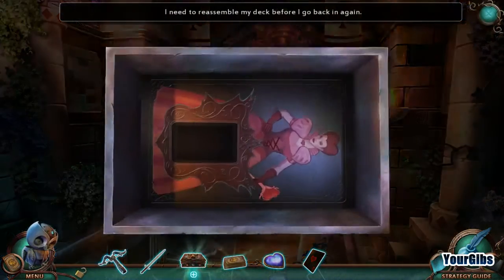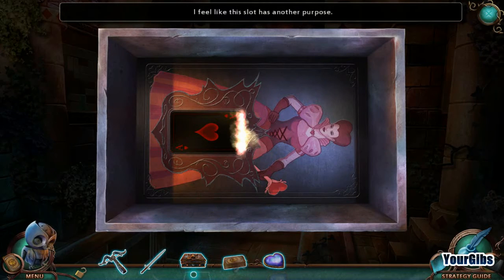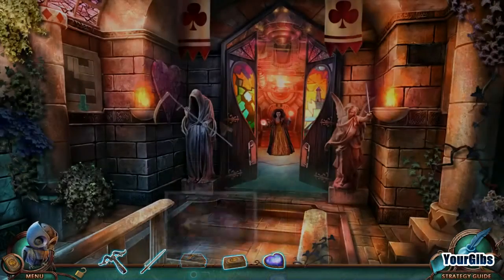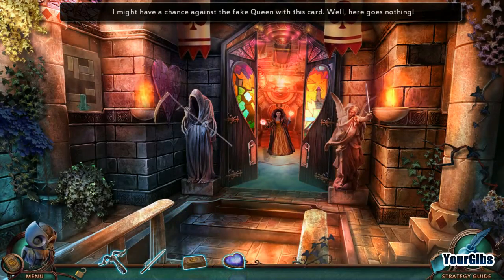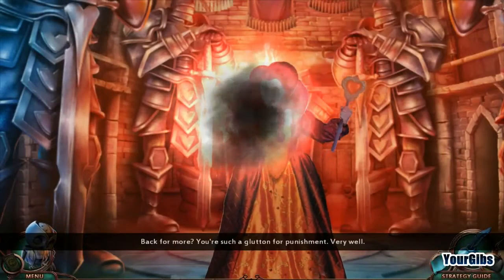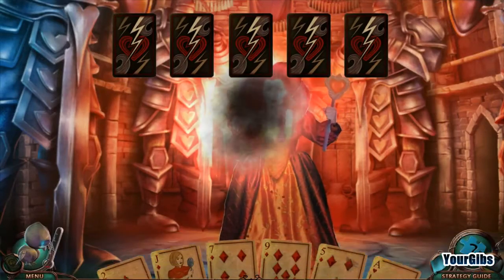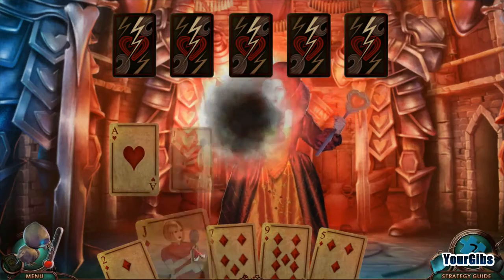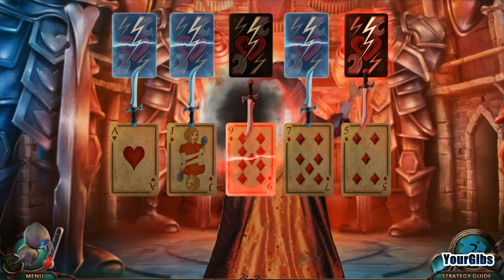I need to reassemble my deck. It's a real ace of hearts. I might have a chance against the fake Hearts Queen with this card. Here goes nothing. We get to do it again? Back for more? Yeah! You're such a glutton for punishment. I know, I like it. Very well. And we're off to the races again.